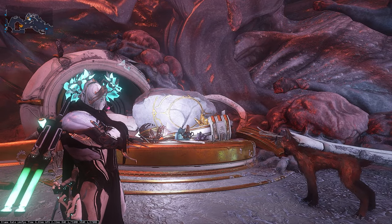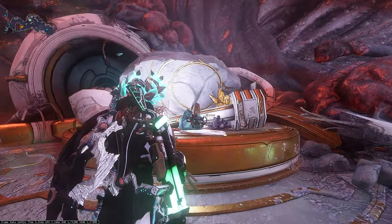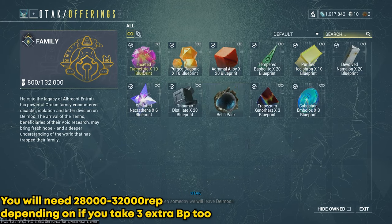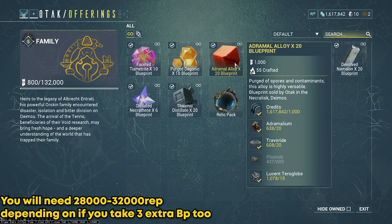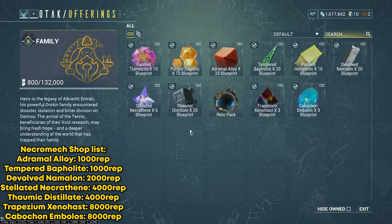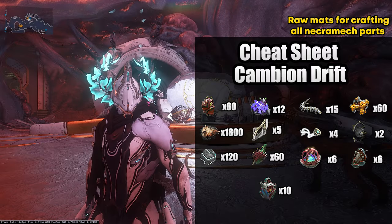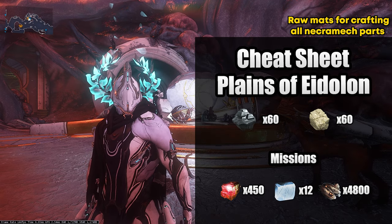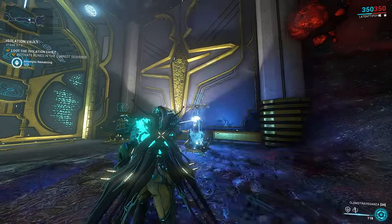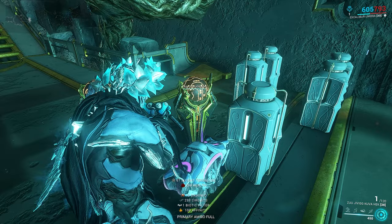Now that you have all your broken necromech parts, it's time for step four: gathering all the resources for the necromech. First, before farming, I recommend going to Otak in the Necraloid on Deimos and browsing his wares to get all of the blueprints there — you'll need them for crafting as well as other things later in the game, including the alloy, the Baffle Light for the casing and engine, the Embolos, and Distillate. They're one-time infinite blueprints so just buy them all. Also note: you can get almost all of the resources by doing the bonus objective in the Isolation Vault, which is especially helpful when farming for the fish parts.